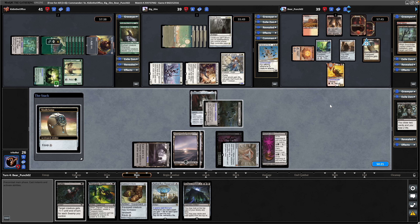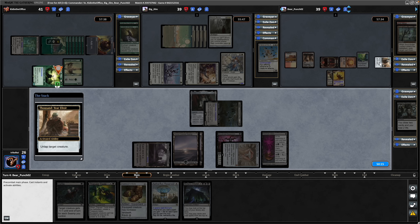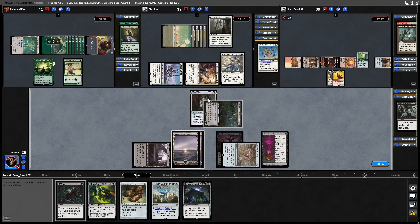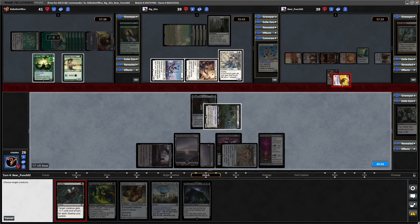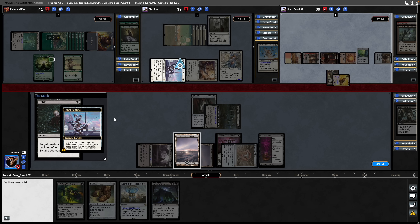The Skullclamp going on to the Commander, so if they swing it at us we can respond with a Defile now. Activating the Thousand Year Elixir to untap the Legolas for whatever reason, and then just tapping out and passing - didn't have enough mana for the Thornbite Staff there. Legolas coming in towards us, so we do have a means of swapping life totals around in this deck, but until we get into that stuff we need to stem the bleeding here - so a Defile.